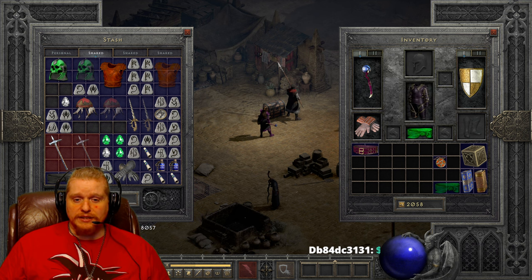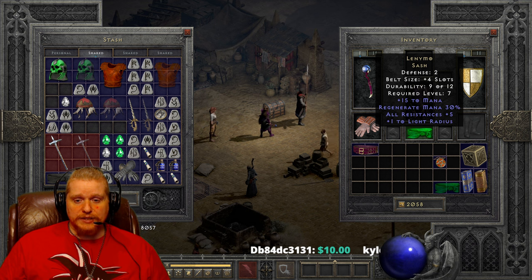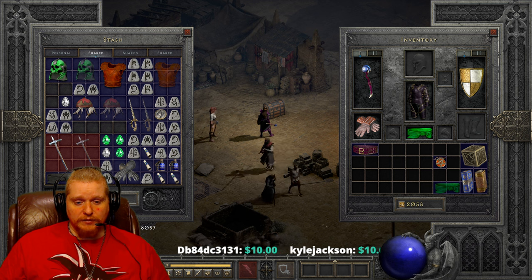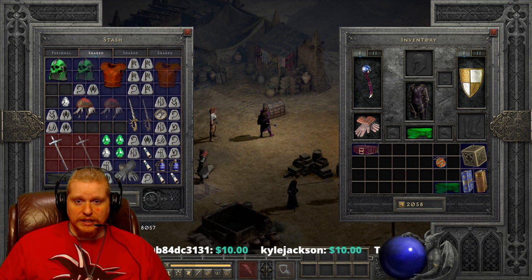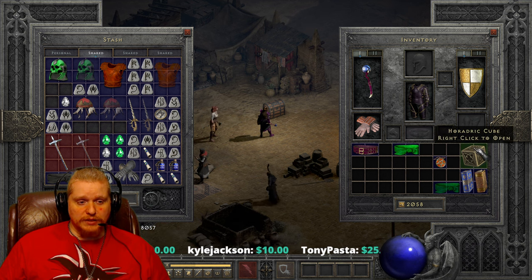We also have All Resistances +5 on this particular belt, and a +1 to Light Radius. At level seven, it is an extremely powerful belt. When you start to level up, you will definitely miss these potion slots, especially when more belts become available with larger amounts of potion slots.